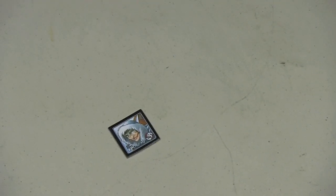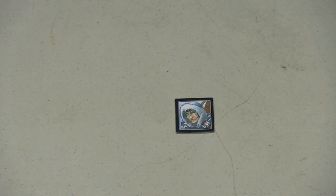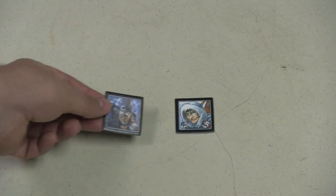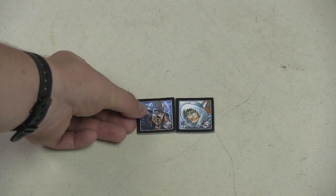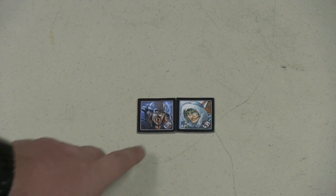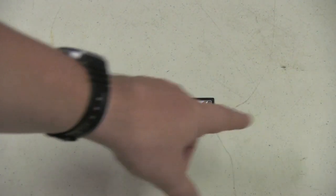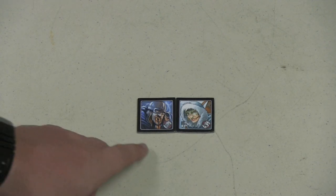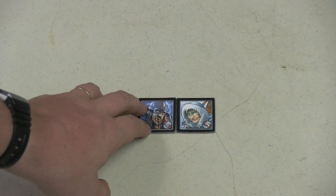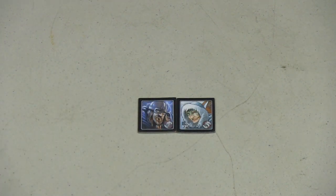One tile is placed in the middle of the table to start, and then players take turns. On your turn, you take one tile from your hand and place it adjacent to a tile already on the board, then see if you score. The way you score is if your tile's number is higher than every other number in its row and/or column, you score a point for every tile in that line. So by putting this tile here, I scored two points because he's the highest in that row.